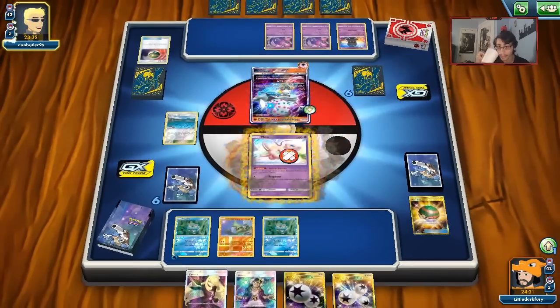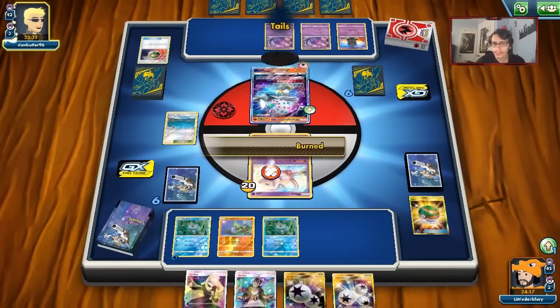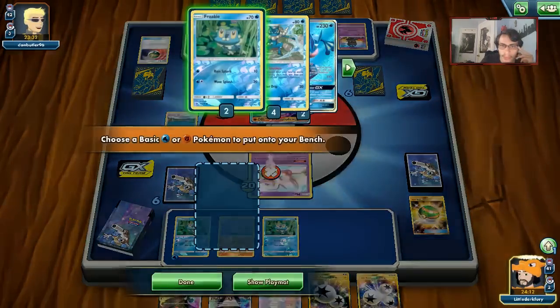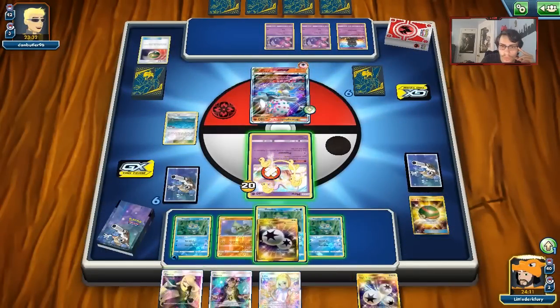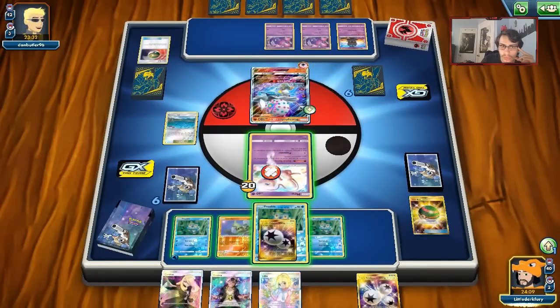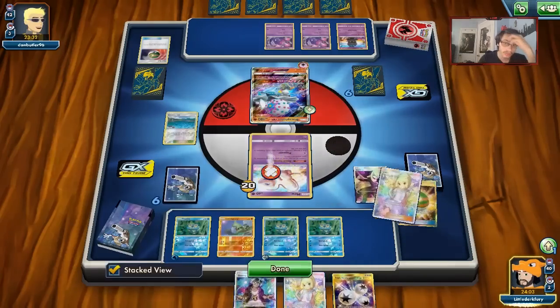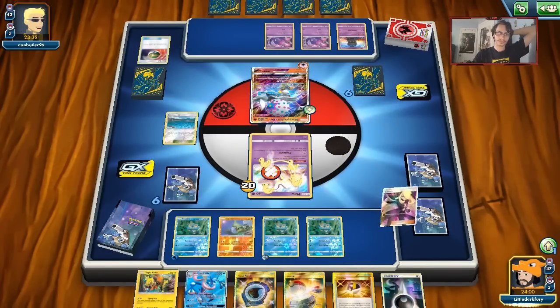I don't know why he did that — that was weird. I'll play Brooklet Hill for another Froakie. He has a Guzma — oof. We have Dark Energy but don't really know what to do here.